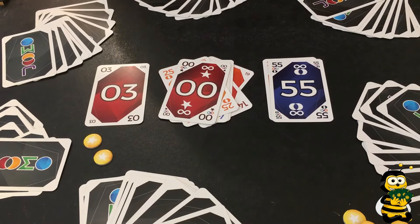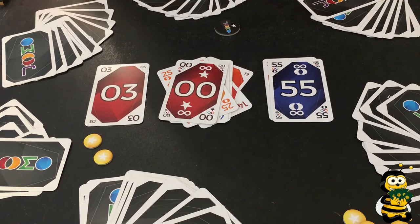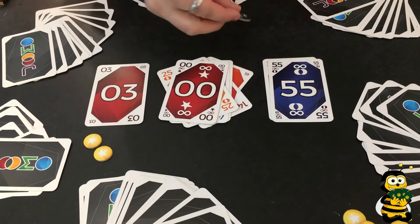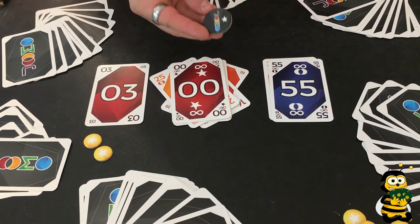The game continues until one person has played all their cards — this person gets the YOMO marker. At the end of that trick the round ends, and you count points: one point per little token, one point for the YOMO token, and one minus point for every star card still in your hand. Then the next round starts: add the cards set aside at the beginning, shuffle, and deal 10 cards to everyone. The person holding the YOMO marker deals, and the person to their left starts the next trick.